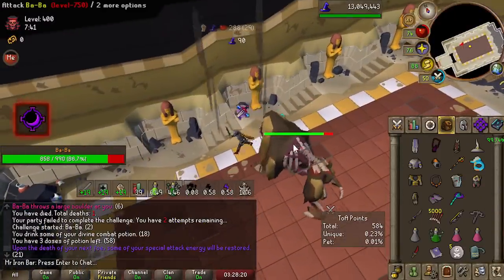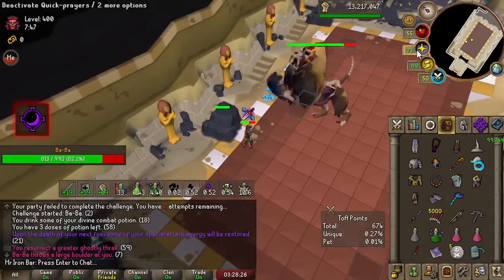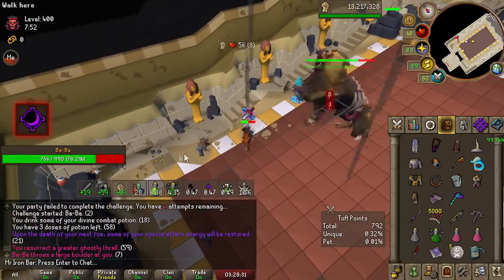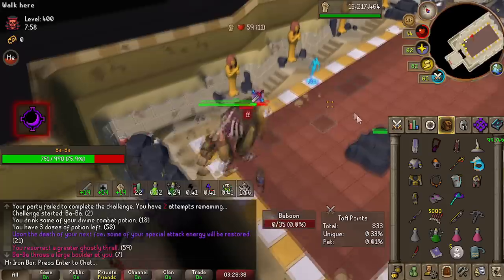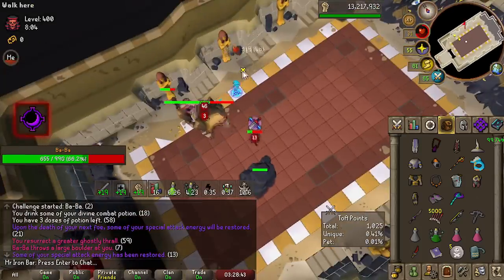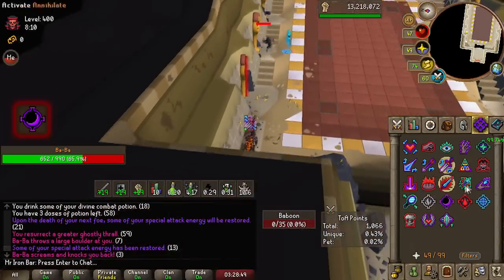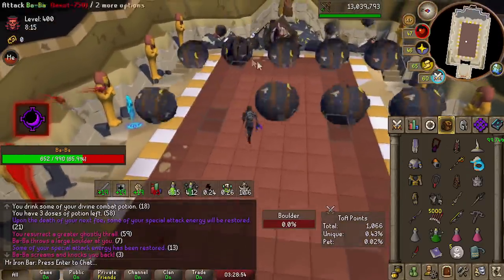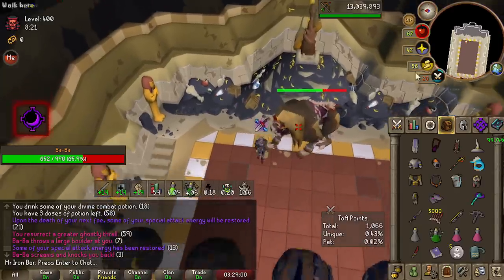Umber Vow is really nice because it reliably drains an opponent's defense by 10% of the damage you deal, up to 15% of the boss's overall defense. At places like Raids 3, especially at high levels or in big groups, you can drain the defense of all bosses quickly without needing BGS or Warhammer — or if you miss your spec. You'll probably need to deal 100-200 damage to reach the defense reduction cap for most bosses, so it's pretty solid for high HP bosses as a backup.